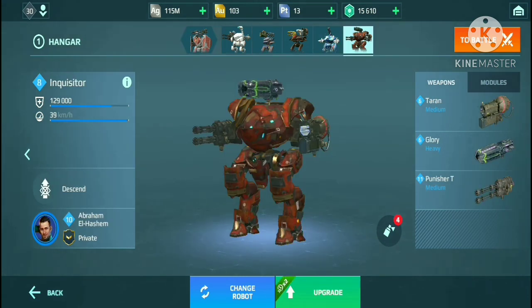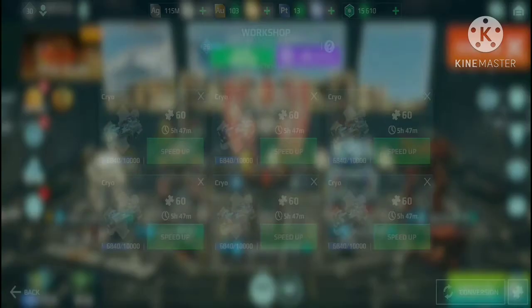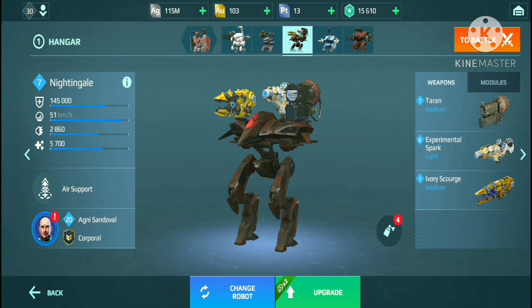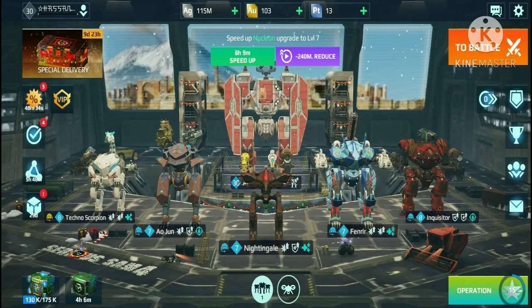I am thinking of replacing this with a Hawk or maybe a Ravener. If you ask about the Scorpion, I got the Futuristic Worker from the Special Delivery and I am building the Cryos — I am very close. I will be replacing Cryos with this Punisher, and I'm thinking about what I can do with the Storm because Storm is important right now. Look at the Algern — I got the Calamity from my Fenrir and I'm hoping for a Hawk so I could give the Sinister Glacier to the Hawk.